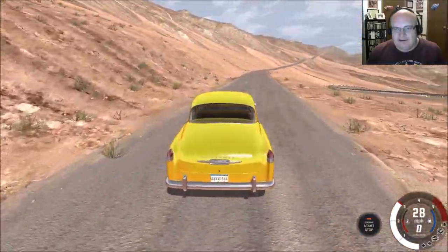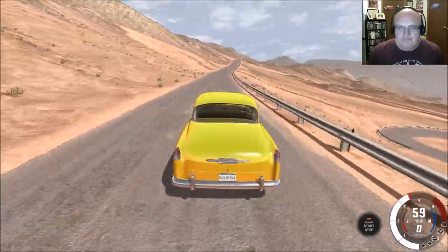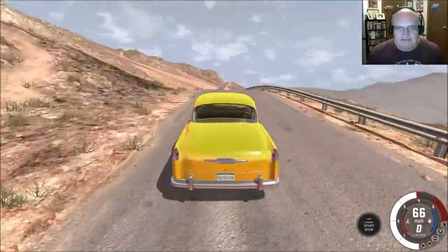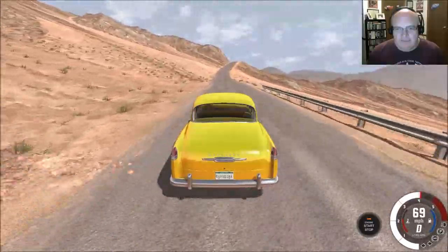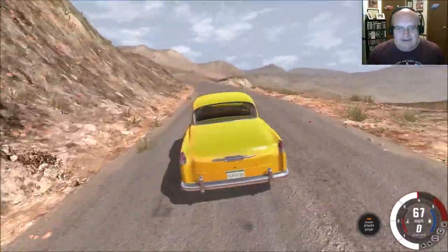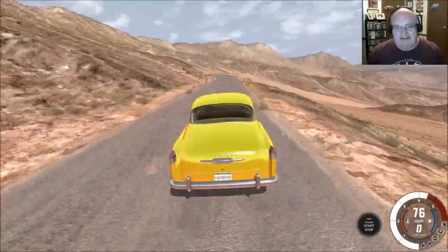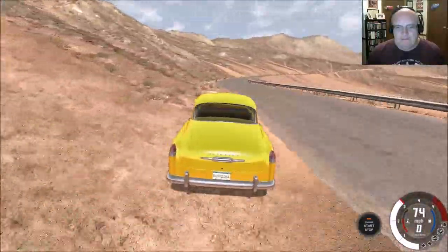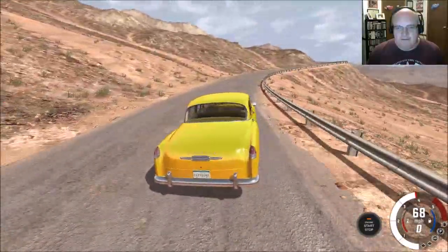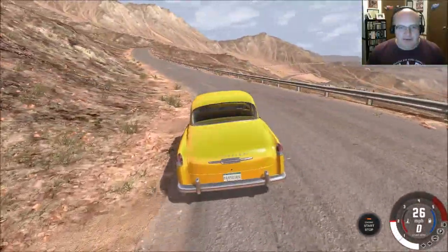We're going to cruise this way, take a drive along this ridge here. I thought this was a bridge, but I guess not. Got a little air — we'll catch some air at this one for sure. I'm probably going to fly off the road. Actually, that ended up being a way smoother transition than I thought it was going to be. Wow, I'm very impressed. We're almost at the guardrail — I'm sliding out. We dinked up our car a little bit, but I think we'll be okay.